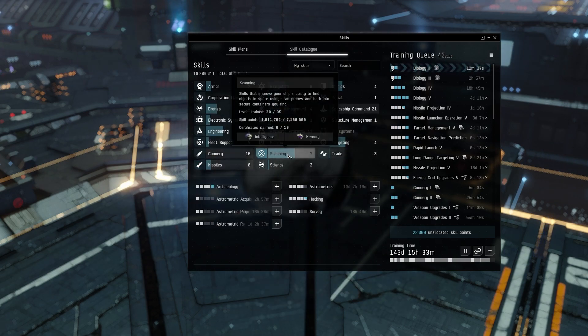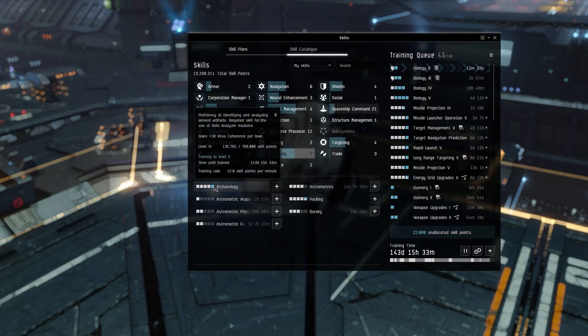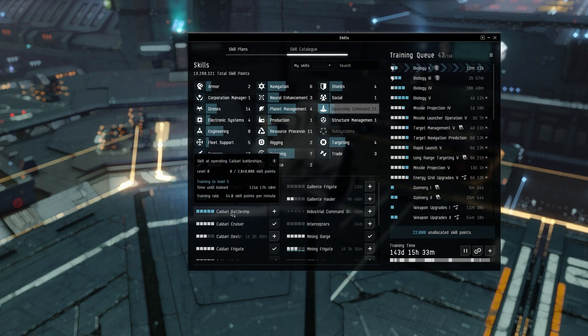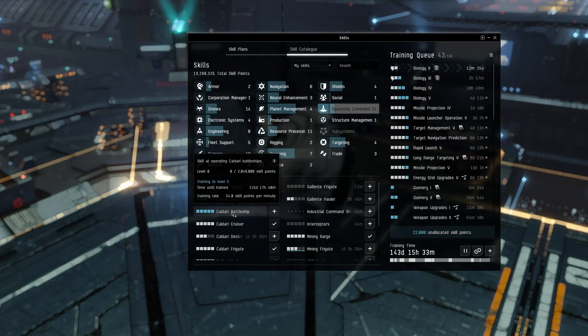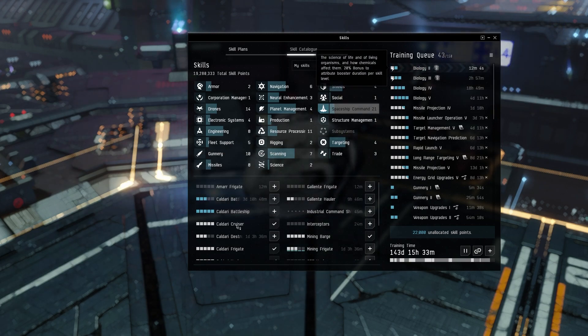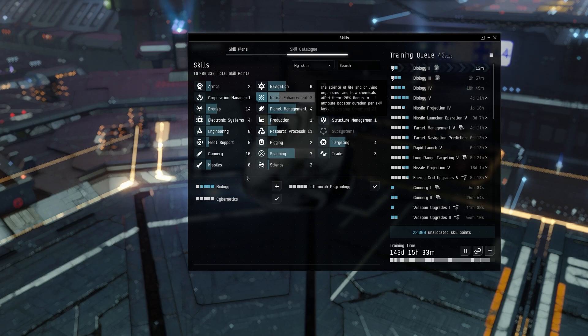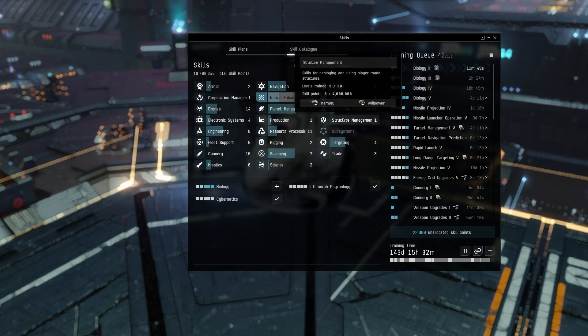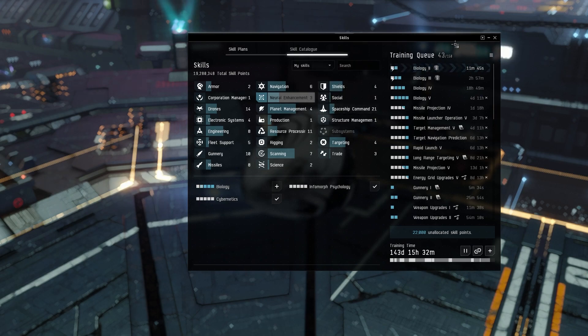To illustrate the SP rate difference: if I hover over Archaeology, an Intelligence/Memory skill, she only gets 42 SP per minute because she's not specced into it. But hovering over Caldari Battleship in Spaceship Command shows 54 SP per minute — that's inflated because of the cerebral accelerator. With just plus-5 implants and the correct remap, you're looking at about 45 SP per minute. You have to be training the right skill category to achieve that rate.